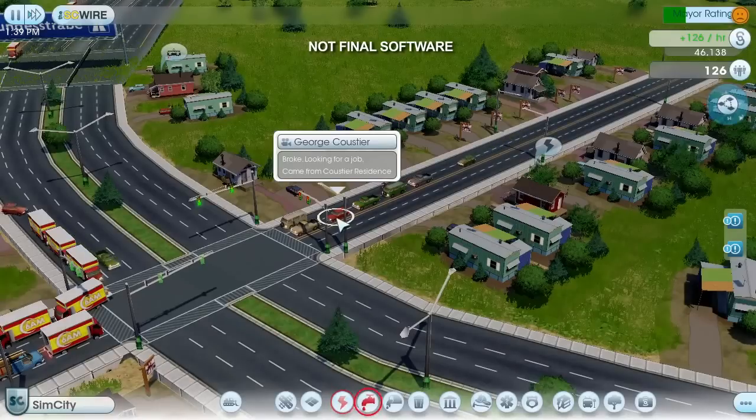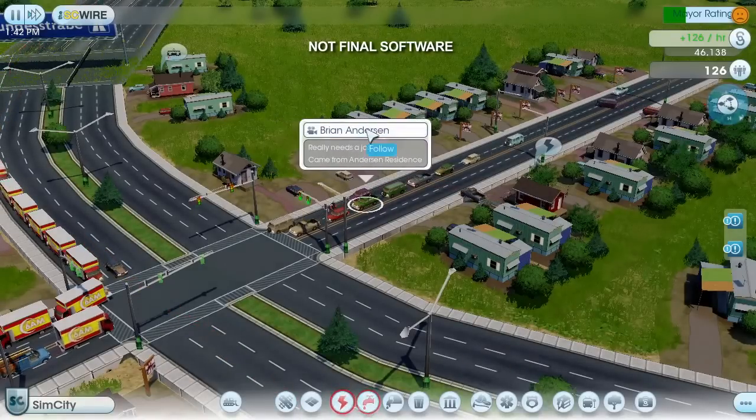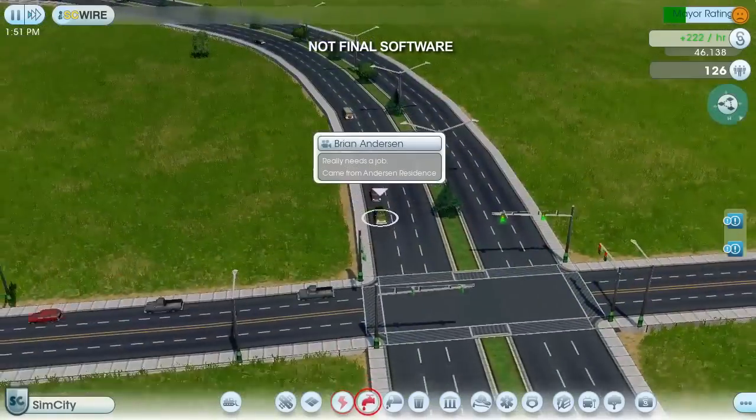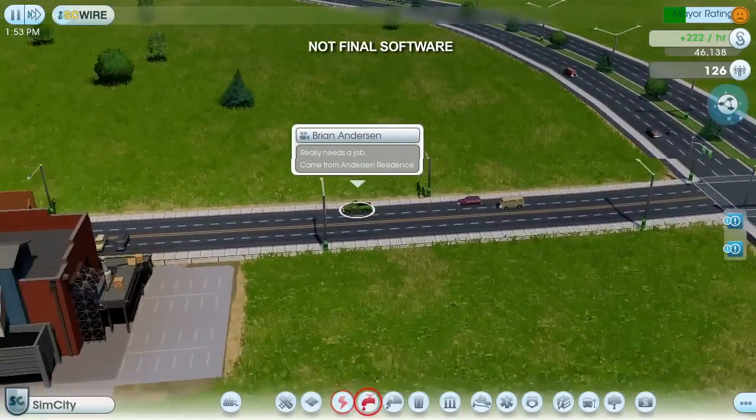Every Sim in this game has a personal agenda. We can see what this Sim's up to by clicking on him and following him around. Looks like this guy's anxious to get to his new job. Oh good, looks like he found one.